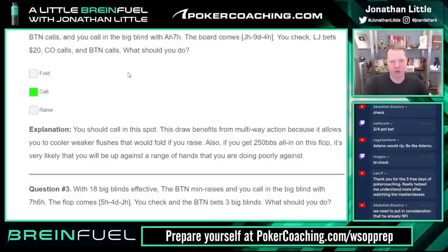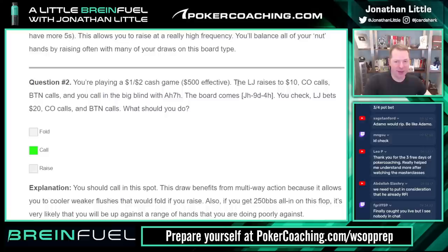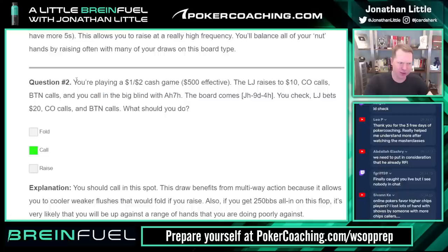You should call in this spot — we have the nut flush draw. A lot of people think you're supposed to just raise the nut flush draw, but this draw benefits from multiway action because it allows you to cooler weaker flushes that would fold to a raise. Also, if you get in 250 big blinds all-in on this flop, it's very likely you're against one of the hands you do poorly against, like a set. When you're playing very deep stacked you can't just rip it in with draws because when you do get action, you're going to be around 40% equity.